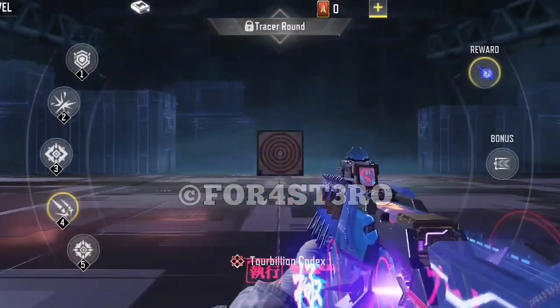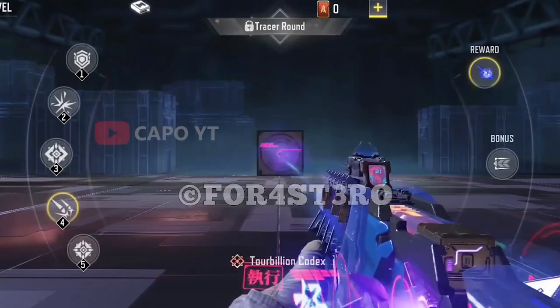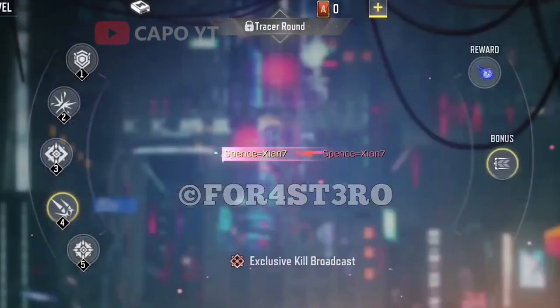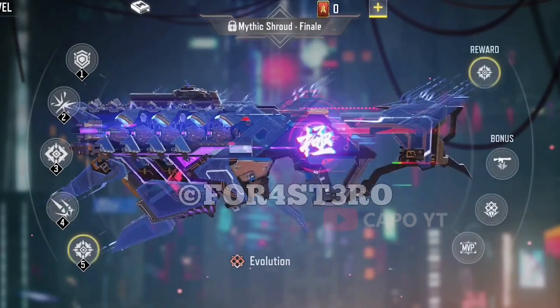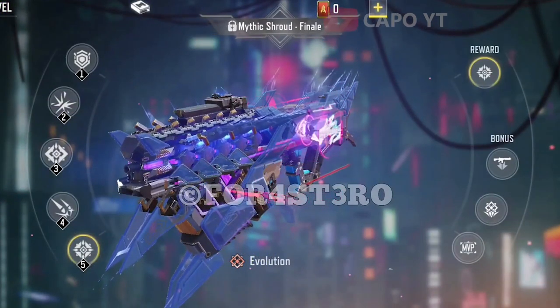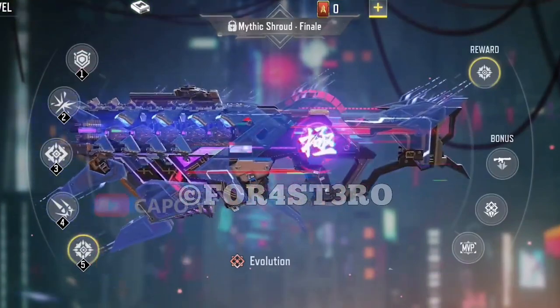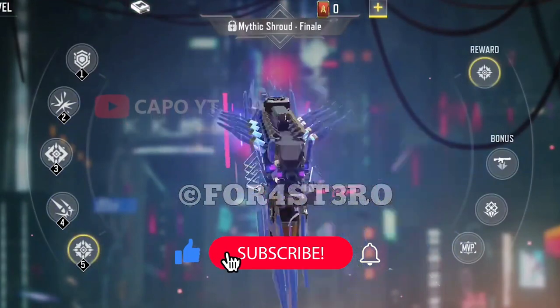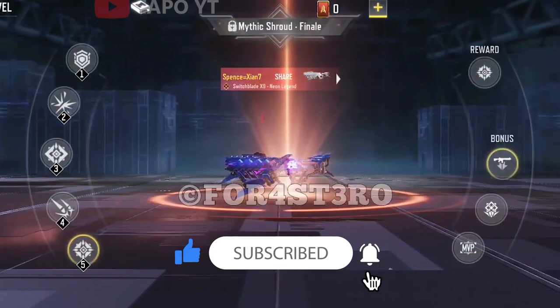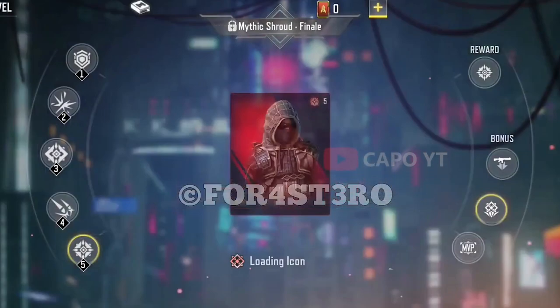Level 4 is where you get the tracer ammo. Remember, tracer ammo does not come with other mythics — it's what makes this upgrade different from all others, so it's a much-needed upgrade. It also comes with a bonus upgraded kill message. At the final level 5, the beast is totally awake — effects look much crazier and the blueprint looks significantly bigger due to additional parts. Bonus rewards include the mythic share feature, a new icon background, and a new MVP movement.